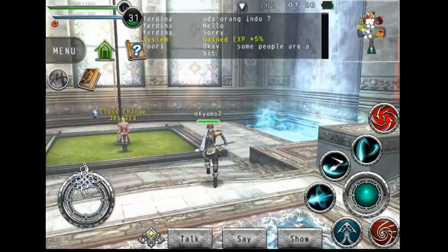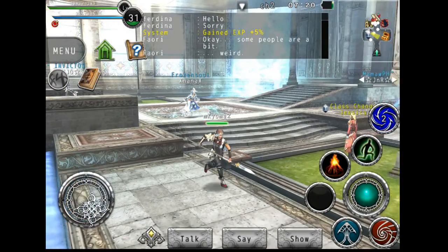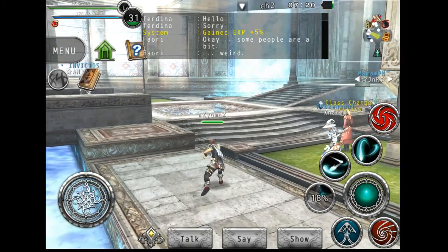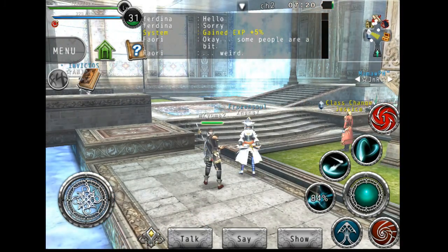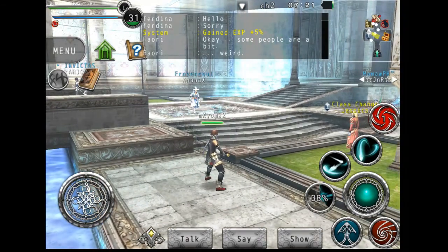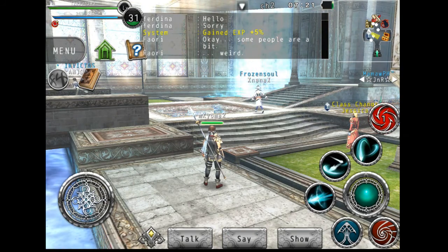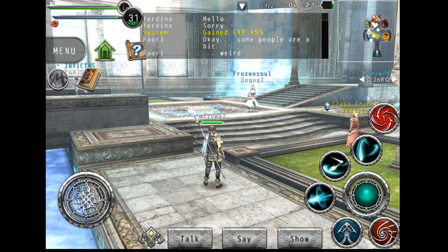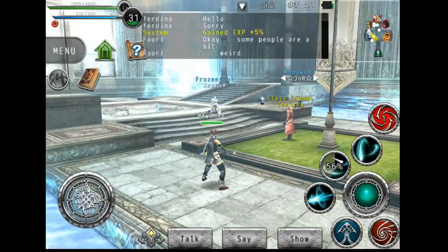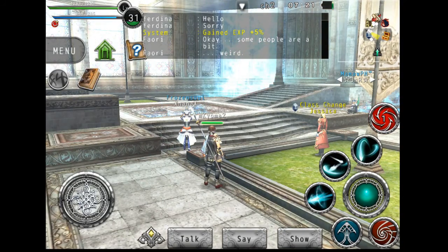This class acts as both a support and an attack class. It has attack skills — three that I have right now. One of them is like a thrust attack. It also has a charge attack that you can charge to level three and then release for more damage. It also has a dash side-swipe move where you dash twice while swinging at the same time — whoosh whoosh. And then the last one does a horizontal swipe and then an attack from above.